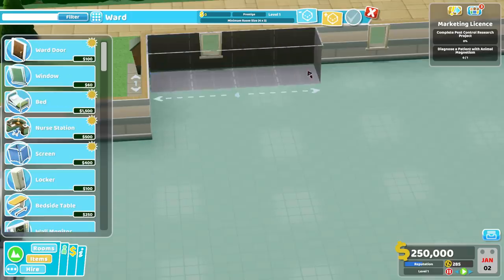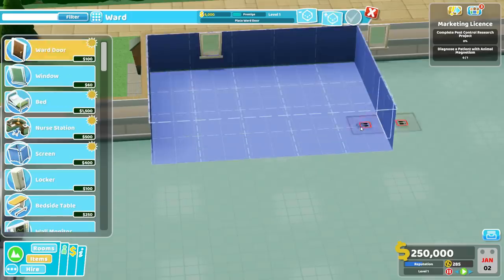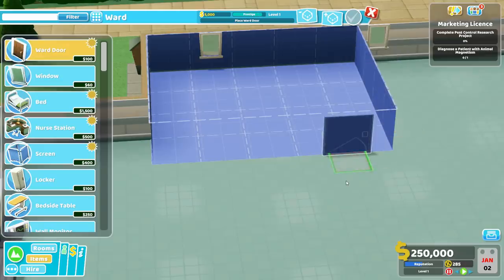So, 5x4. Like so. Big footprint, but it's an investment. It essentially acts as if it were two different rooms by itself — we're not just making it big for the prestige, that comes later. Now, ward door. As far as this particular layout goes, there is one space where the door should go — right here. Find a place in your hospital where a ward shaped like this, with the door right here, belongs. Because everything else will fall into place quite nicely.